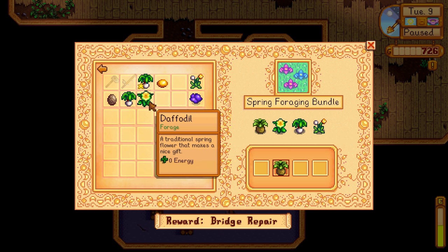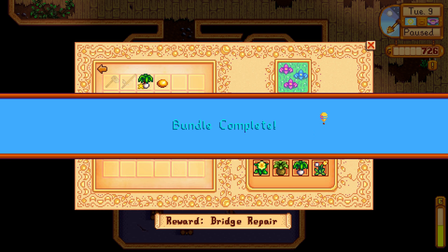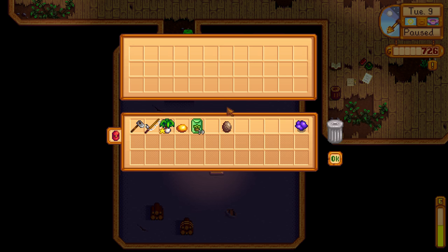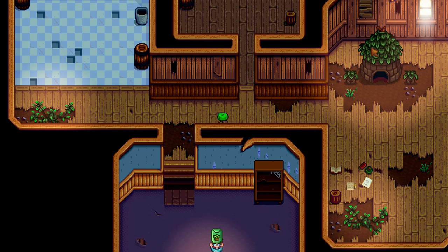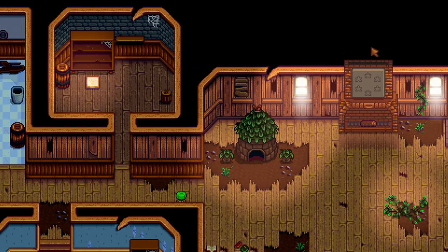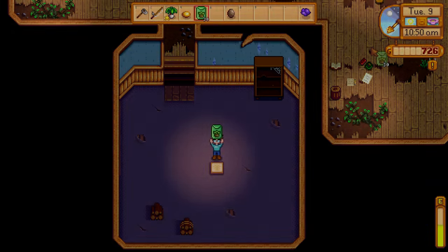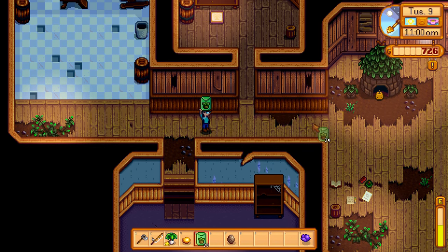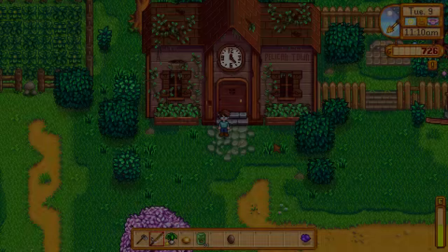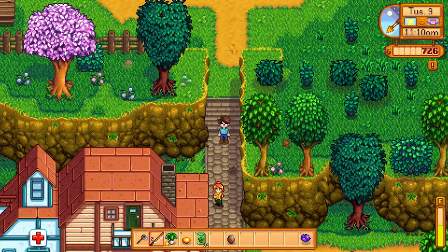Horseradish. Daffodil. Leek — the non-gold star, please. Dandelion! And that gives us 30 spring seeds. Once our land frees up, I'm going to start hoeing more and planting more. Because we're already using half of our energy with watering at this point. So I want to have a little bit left over. But now we've got some good stuff available to us, and we can complete a couple more of the crops bundles here — the spring crops bundles primarily is what we're looking for.